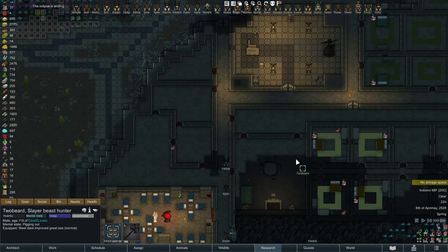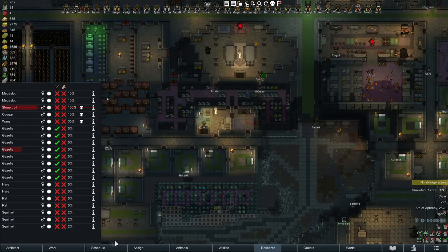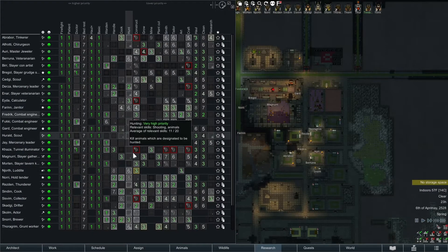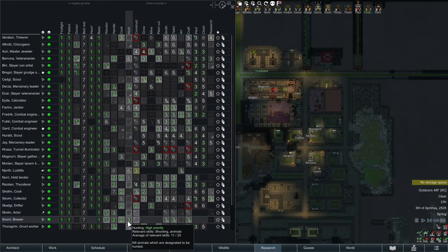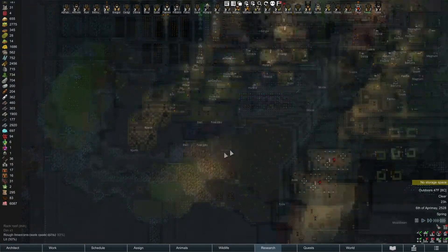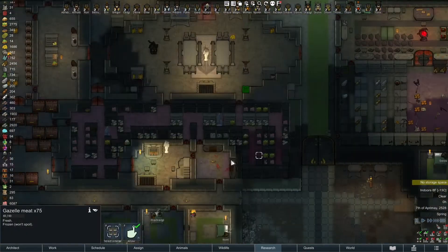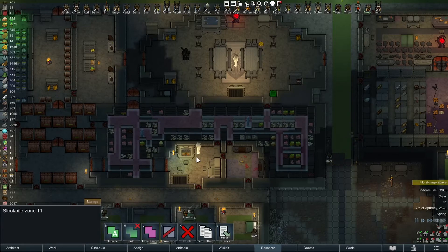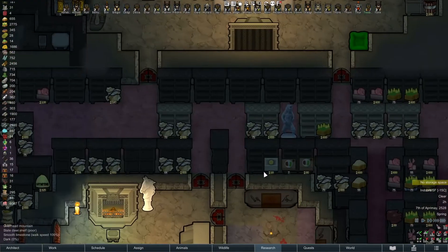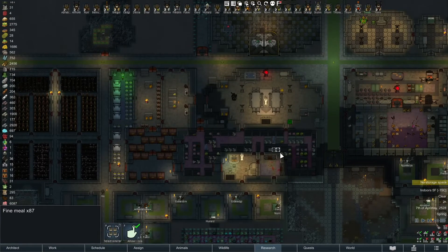What's wrong with Two-Beard? He's pigging out — we don't really have any meat and nobody seems to be hunting right now. Let's see hunters... we have two people hunting all the time, and then three if there's no cooking to do. Is there any carcasses around? This is gazelle meat, yeah. We have 87 fine meals so I think we're doing fine. Cleaning statues are great — I think dropping one in the cook room and hospital is a definite.